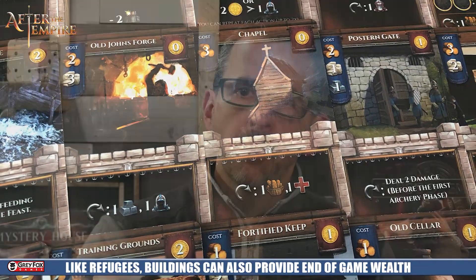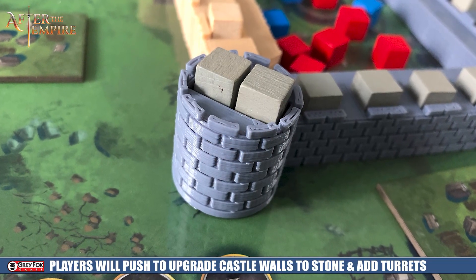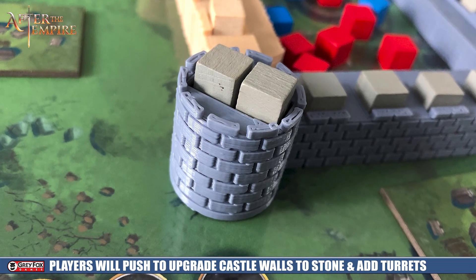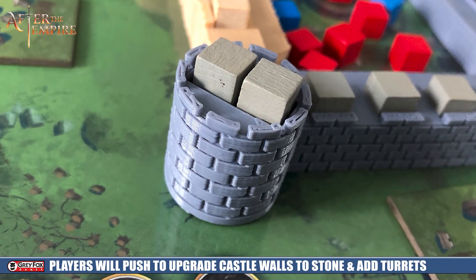There are a number of different spaces on the board to collect different resources in order to build up your castle and arm it with men. That all revolves around your stockpile — this is where you're going to collect things like the wood and the stone. You're going to be building, upgrading, adding turrets on the sides and corners of the castle that will affect more than just one side. And then you're going to be looking at these invaders here to see where they're coming from, because that's what you're going to want to take into consideration for the next phase.